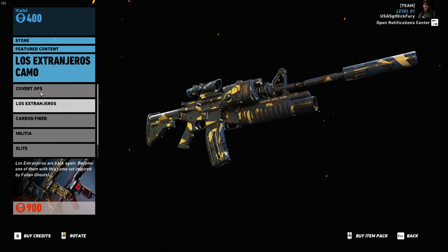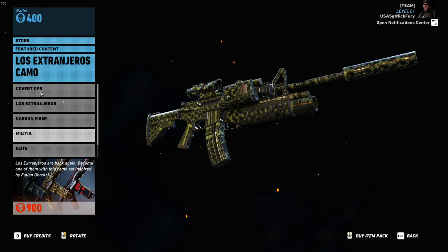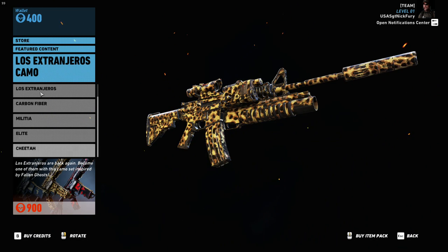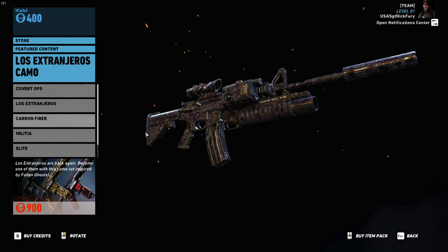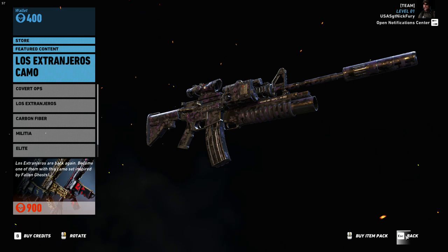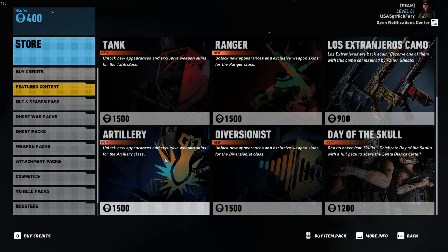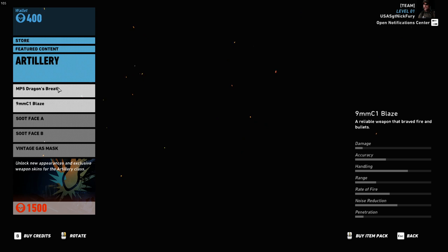These are the guys they want to bring into the main game little by little — that's why they're bringing the skins over first. What does that look like? Yeah, there you go — the cheetah. So there's some skins you guys can get. There's a whole bunch here — artillery, and the MP5 Dragon Breath, that looks sort of cool.